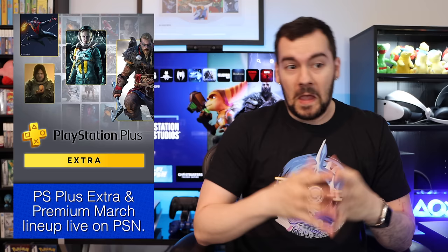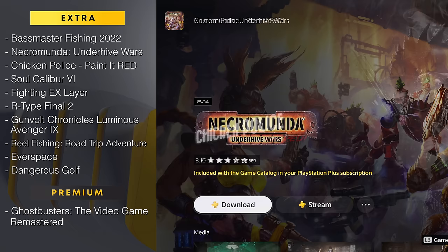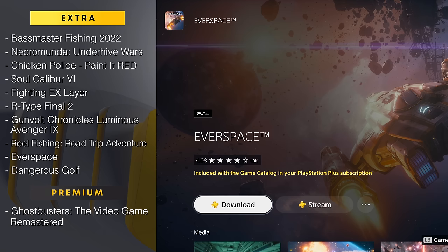As always, let's begin with our PlayStation Plus reminder. The March PS Plus Essential Games are still live on PSN — make sure you claim those before they go away. PS Plus Extra and Premium's March lineup is now live as well, which includes Jack, which does have a Platinum. More importantly, we have until April 16th for games leaving the PlayStation Plus catalog, most notably Ghostbusters: The Video Game Remastered, Soul Calibur VI, R-Type Final 2, Everspace, Dangerous Golf, Bassmaster Fishing 2022, and Real Fishing Road Trip Adventure.